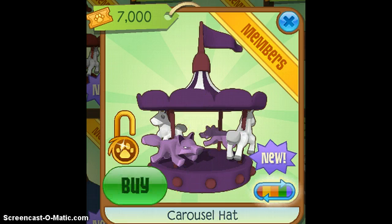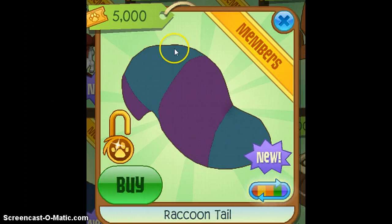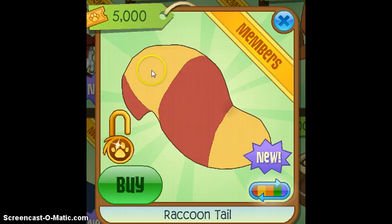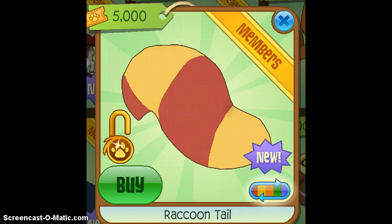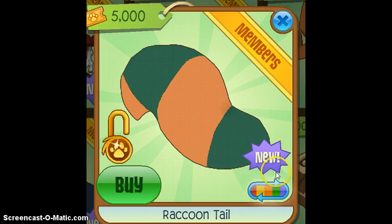Next is this purple carousel hat — I just like the color a lot, and I like my pink one which was the first one I got. Next is the turquoise and purplish raccoon tail, it's really funny and I just really like the color. Then there's the red and yellow raccoon tail, and also the pink and brown raccoon tail. I love raccoons — probably most of the list is going to be raccoon tails.